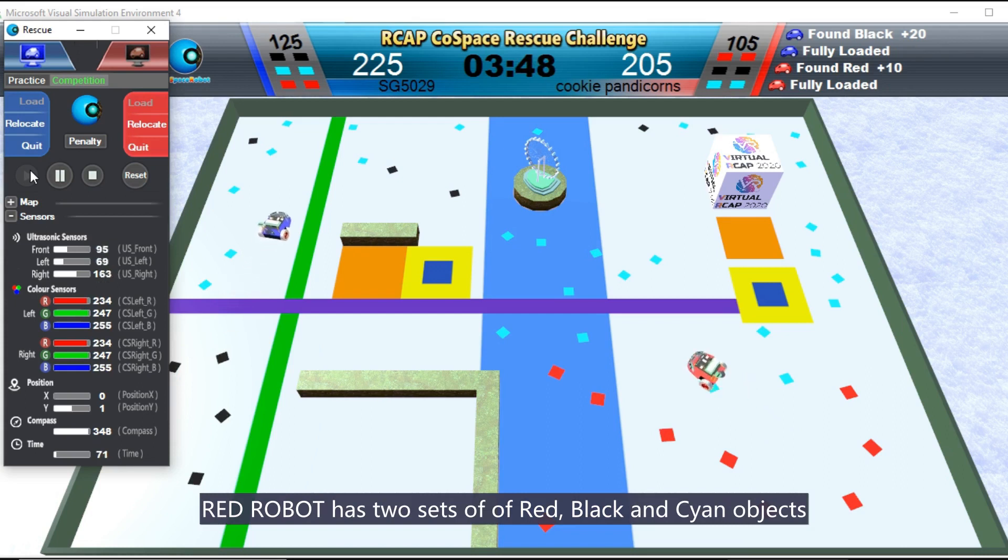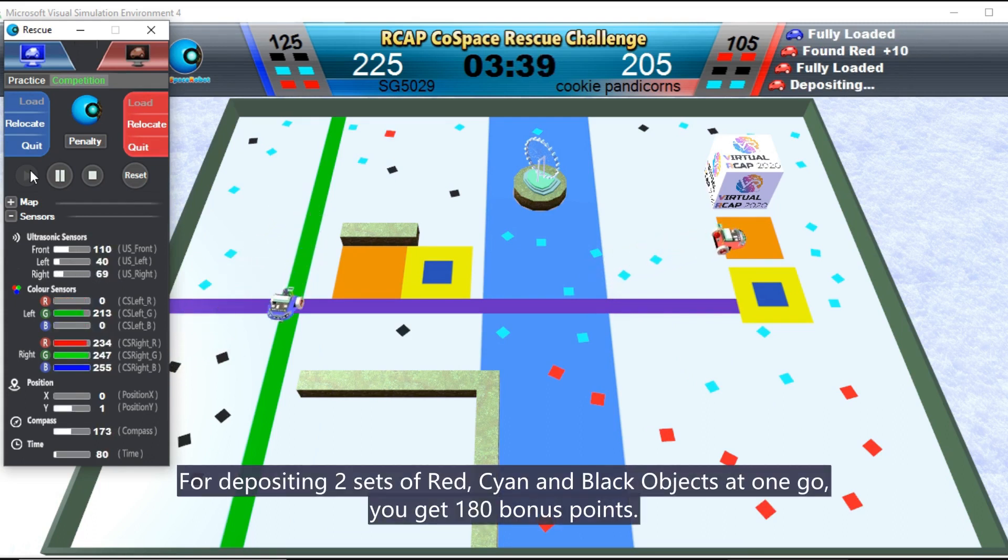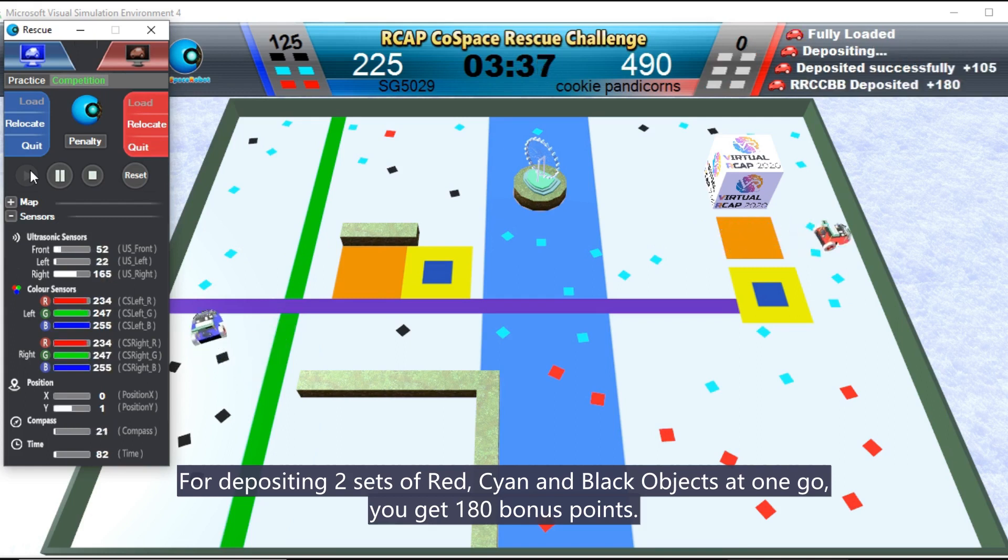Red Robot has a set of red, black, and cyan objects. For depositing two sets of red, cyan, and blue objects at one go, you get 180 points.